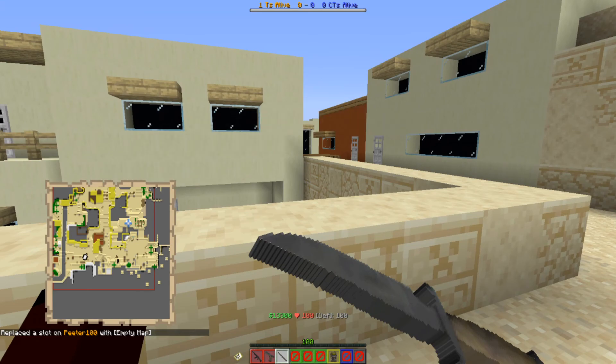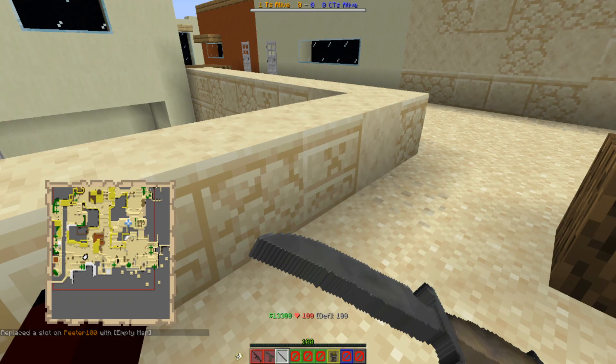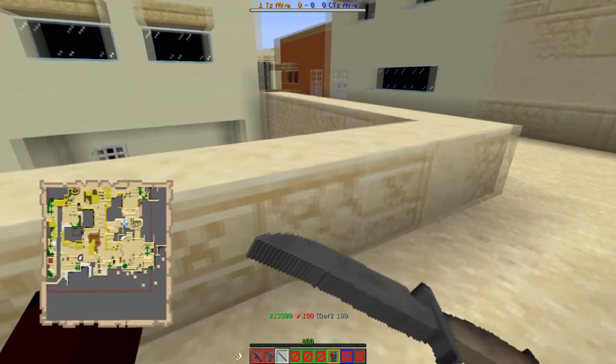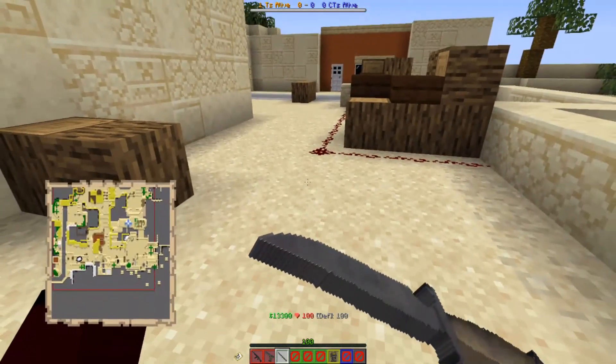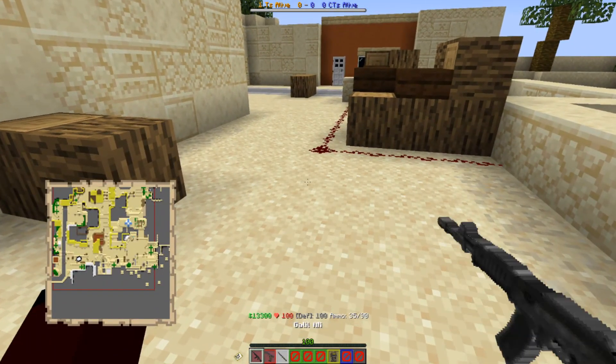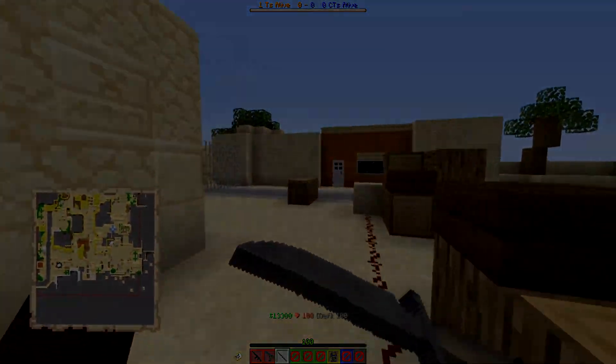The radar doesn't exist — sorry about that — but I didn't know how I could effectively implement it. I could've used a paper map, but they don't show the map how I want it to. You would be able to see the other team most likely, and the map, if put in the player's offhand, would obstruct the vision. Besides, you'll be playing this with your friends anyway, so you can communicate with them normally — there's Discord, TeamSpeak, maybe Facebook somehow.